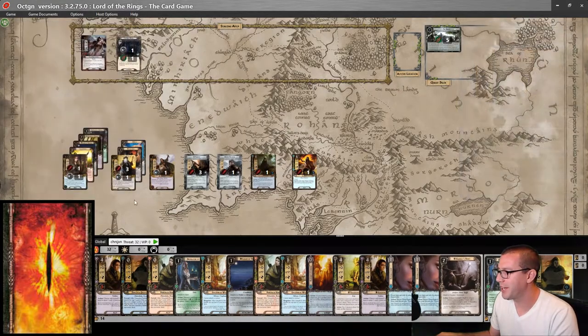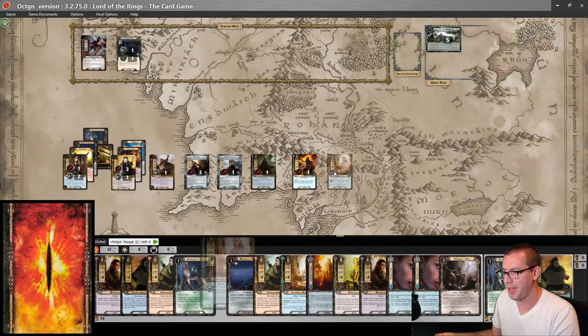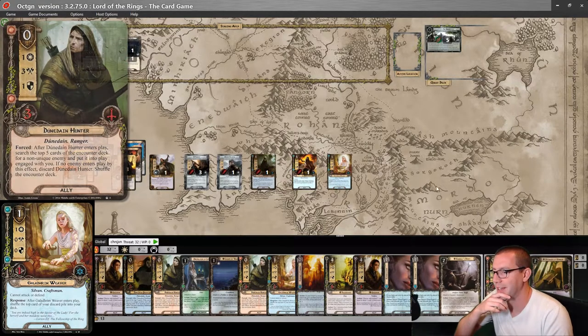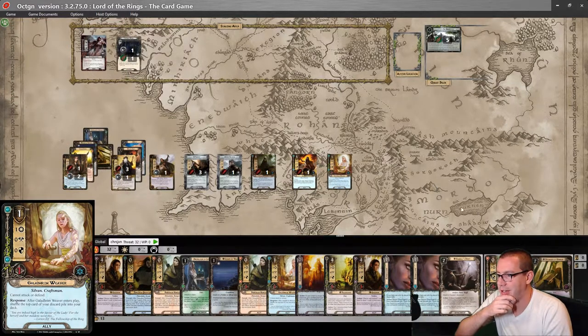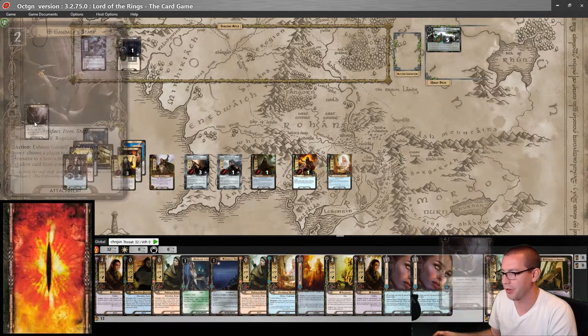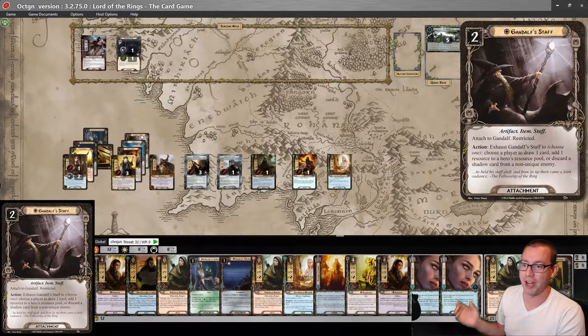That's another Protector of Lorien I don't need. So let's actually do that — play a Galadhrim Weaver to shuffle this Pathfinder back into the deck, revealing a Dunedain Hunter. Gandalf Staff is super good, so we're going to play that. Gives us another way of discarding shadow cards.